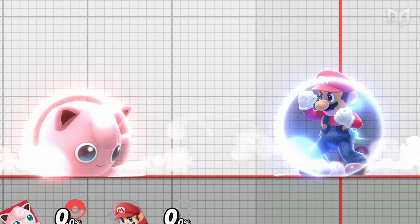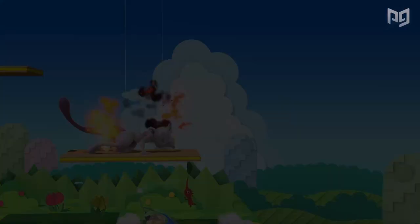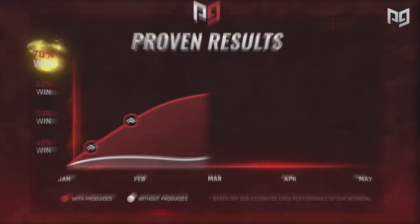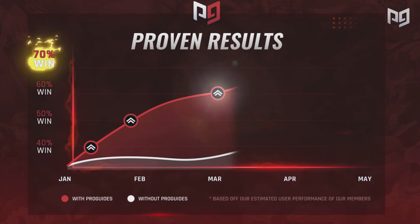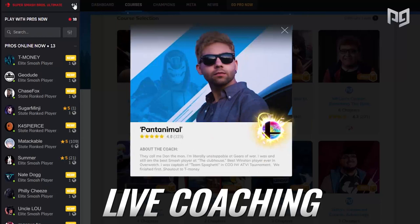This is the second part of our series on shields. Last time we went over all the things that made shielding good in Ultimate. Now we're talking about what makes shields weak — mainly shield frame data, safe moves, shield poking, parrying, rolling, and shield grabs. We're gonna use the history, data, and terms from the first video as a basis, so go back and check it out if you missed it. And go check out ProGuides.com — we've got courses from the pros and a live coaching platform there.